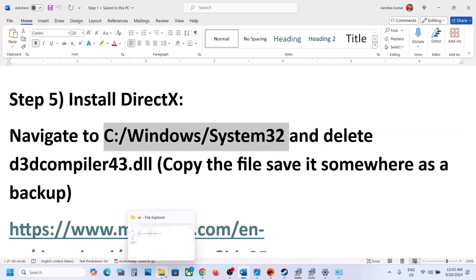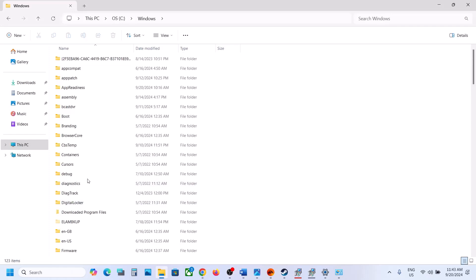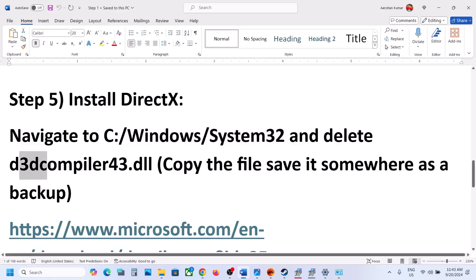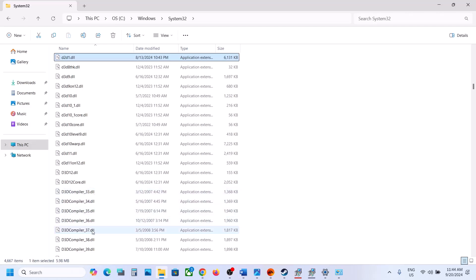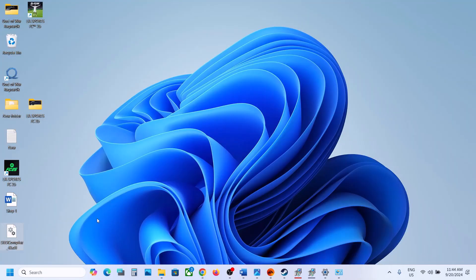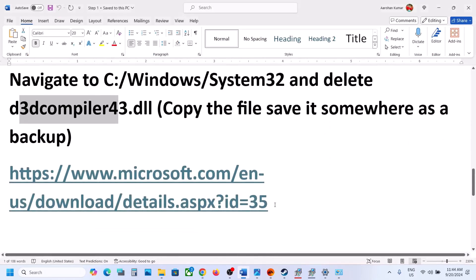The next step is to install DirectX. First, open File Explorer, go to This PC, open the C drive, open the Windows folder, and find the System32 folder. Here you need to find the file d3dcompiler_43.dll. Before deleting it, create a backup — copy this file and paste it to the desktop so you can restore it if something goes wrong. Then right-click the file and delete it.